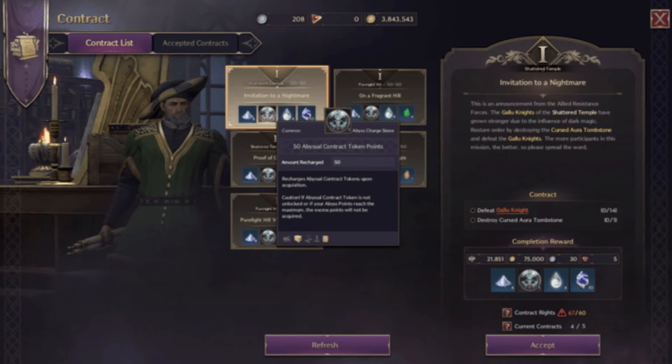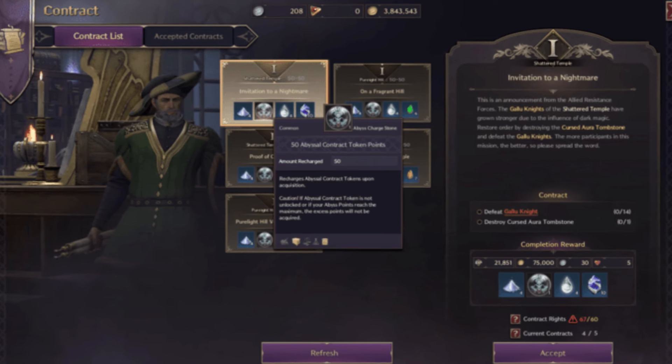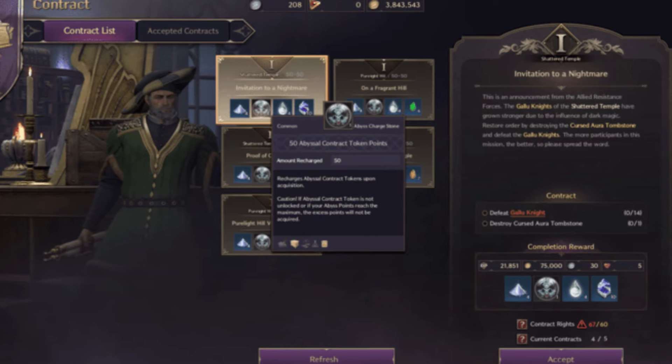How to Farm Abyssal Contract Tokens: Complete Resistance Contracts. Each day, you can take on 10 Resistance Contracts, which give you 50 tokens per contract. That means you can farm 500 tokens daily.